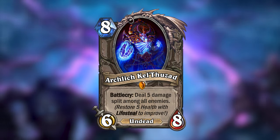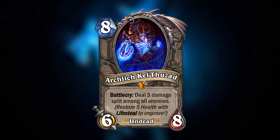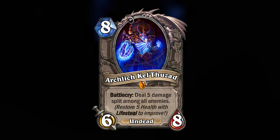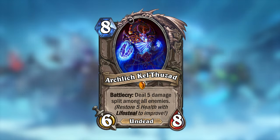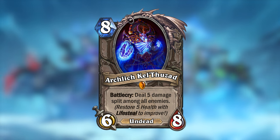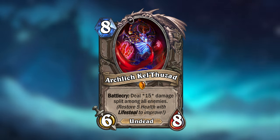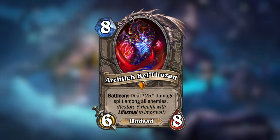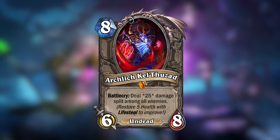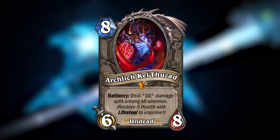I even made a payoff to the Lifesteal mechanic: Arch Lich Kel'Thuzad. Kel'Thuzad is an 8-mana 6/8 Undead, and this version will deal 5 damage randomly split amongst all enemies when played. But this number can be improved — if you restore 5 health with Lifesteal while Kel'Thuzad is in your hand, this battlecry will improve to 10 damage, and restore another 5 and it will be 15 damage, and so on. The health restore doesn't have to come all at once, so you can restore say 3 health with Lifesteal at one point and 2 health at another and Kel'Thuzad will still upgrade. But if you restore more than 5 health at once, any excess would not count towards Kel'Thuzad's next stage.